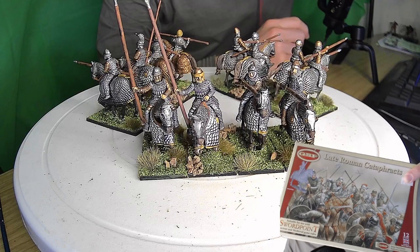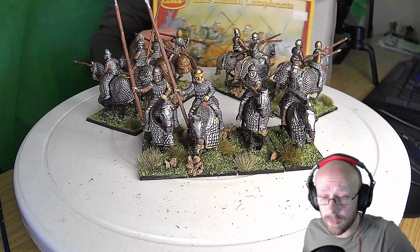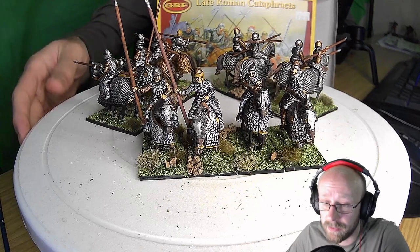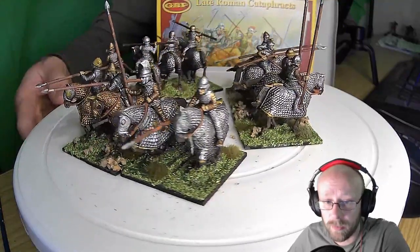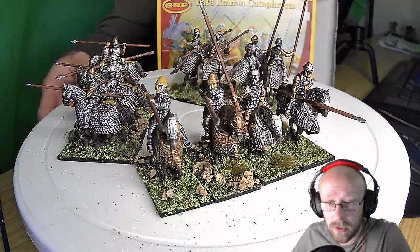Just the Late Roman cataphracts miniatures — pretty good. You get 12, which really suits well for SAGA if you're a SAGA player. You get your half guard, you know what I'm talking about if you play SAGA. They're on Gripping Beast as well. You can use them for Sword Point too — I'm not familiar with that rule set, but there you go.